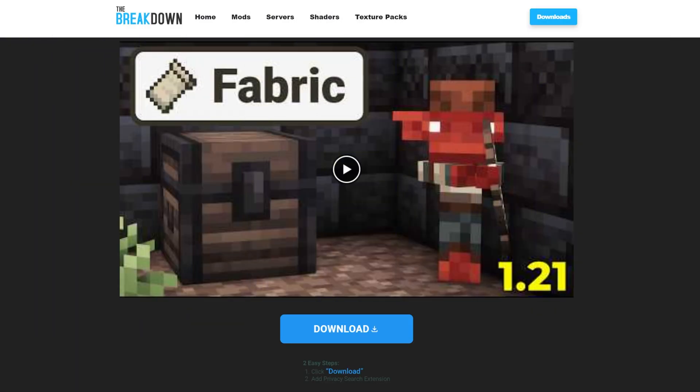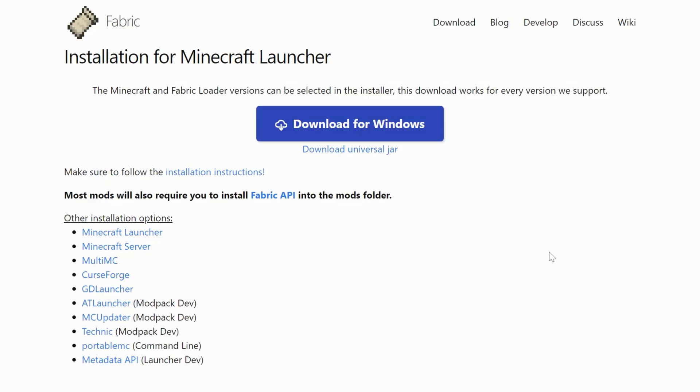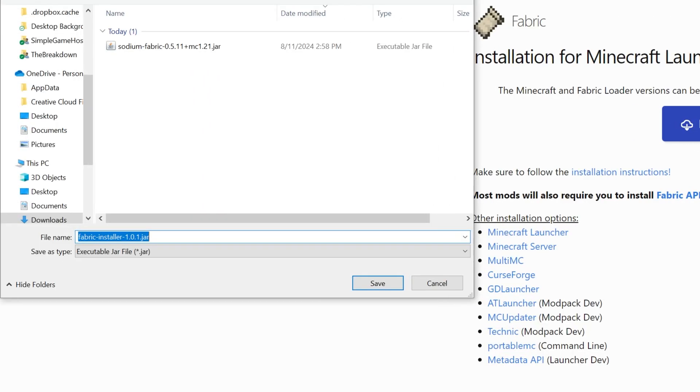Now we need to download Fabric. Fabric is the mod loader that basically allows Sodium to work with Minecraft. There's a link in the description down below to our in-depth text guide on getting Sodium, but we're going to go over everything in this video as well. Once you're here, click on the Download Fabric button to go to Fabric's official download page. Click on the Download Universal Jar link. The reason we do that instead of the big Download for Windows button is because the Universal Jar sets your computer up to install other mods and mod loaders easier in the future.